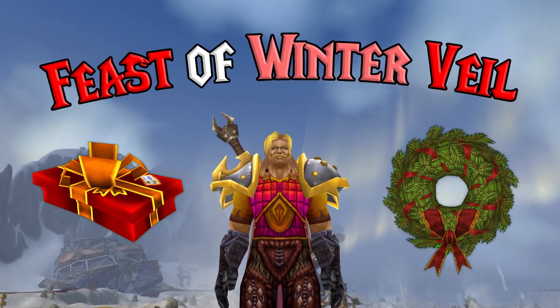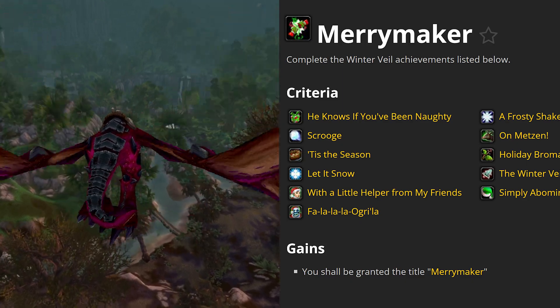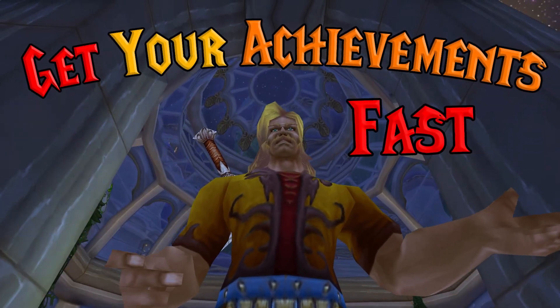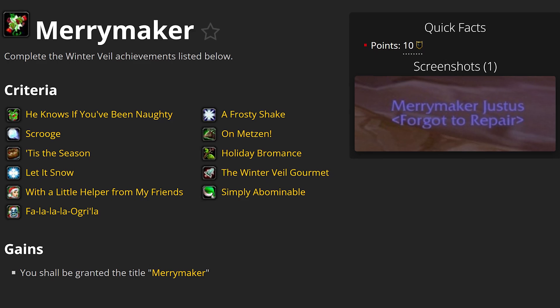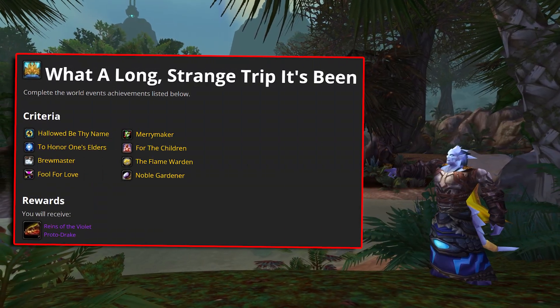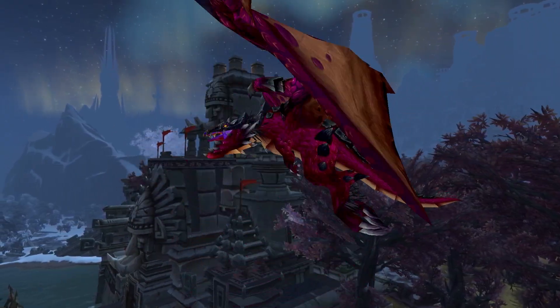The Feast of Winter Veil is a must-do seasonal event to get your Violet Proto-Drake and the Merrymaker title. I've got the most optimal guide to get your achievements done as quickly as possible. Winter Veil runs from December 15th to January 2nd, and getting your Merrymaker title will require 11 separate achievements. This title is also required for the What a Long Strange Trip It's Been meta achievement that rewards the gorgeous Violet Proto-Drake.